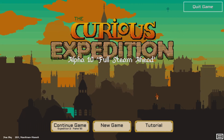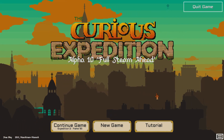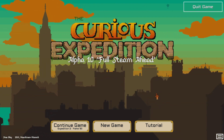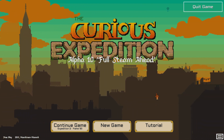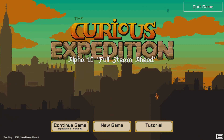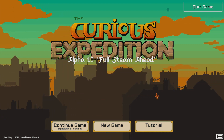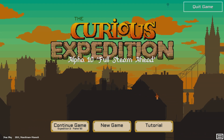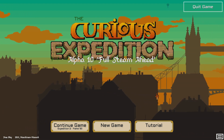Hey everybody, I'm Blitz. Welcome back to another Curious Expedition. This is the game that is the cross between Faster Than Light and Indiana Jones, where you go into the procedurally generated world, taking artifacts to bring back to society to sell for fame or fortune, or donate for fame and sell for fortune.